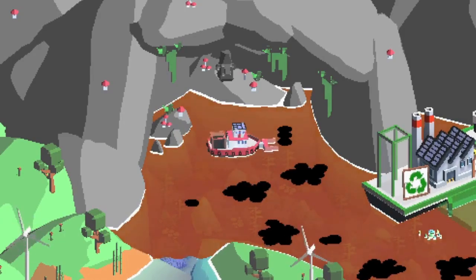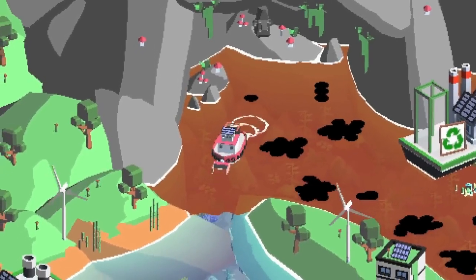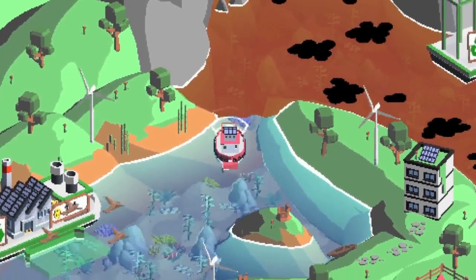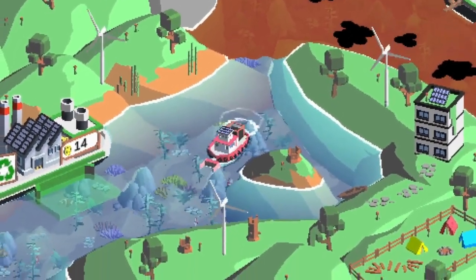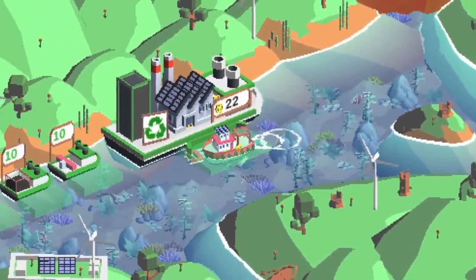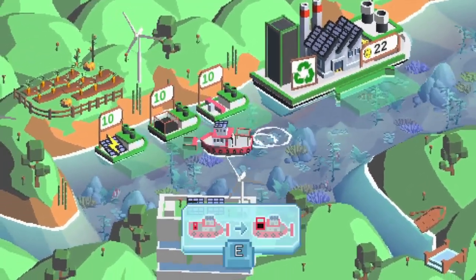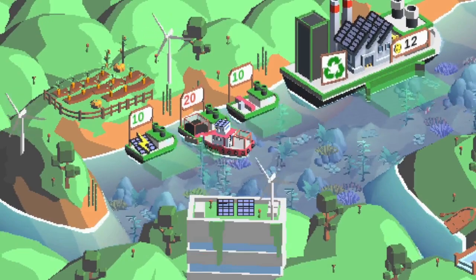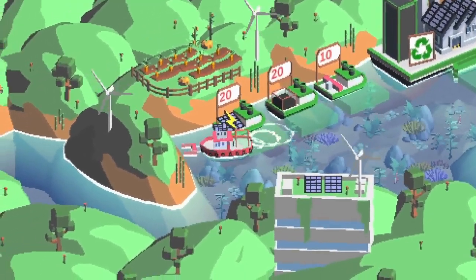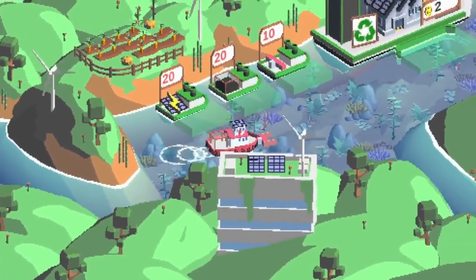Oh, a turtle! I'm going to go back because my oil tank's filling up and I might upgrade my oil tank. Look how clean this ocean is and all the fish are swimming. Let's upgrade the oil tank — and that makes the boat go faster. The next upgrade will make my plow bigger, I'm guessing.